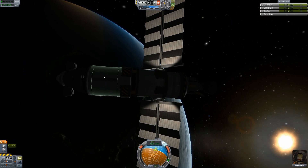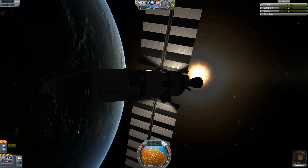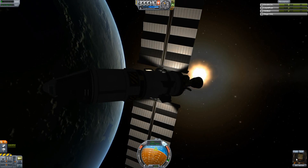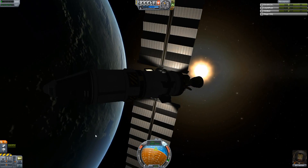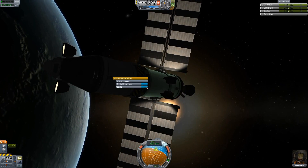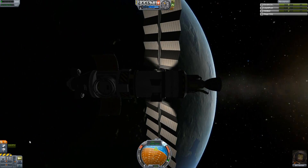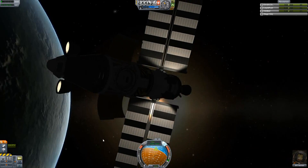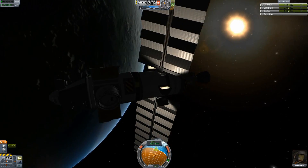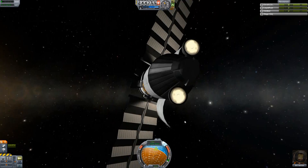However, it does have one thing — apart from good old Bill down here, who is horribly, horribly trapped up in orbit — it does have a docking port here. So we can open this puppy up. It's going to be kind of hard to see, but there it is — a docking port. Which means that we can rescue Bill. And I think that's what we're going to do today. We're going to try and rescue this son of a bitch.